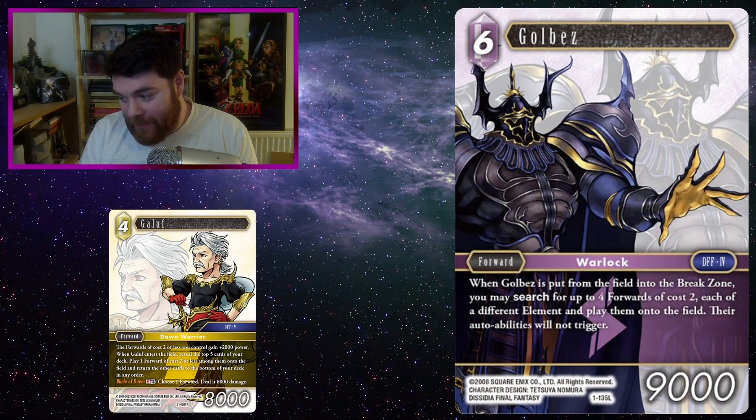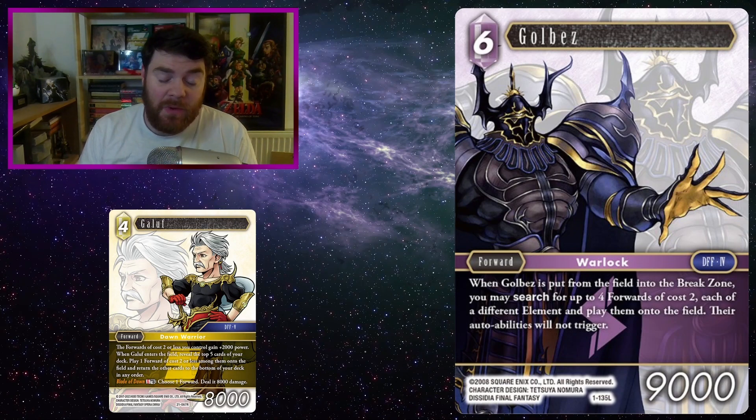Galbears! Yeah, so I haven't actually built this deck yet, but it is coming down the line. Just being able to play like 4 two-costs onto the field through Galbears, and then potentially 1 off of Galif as well, is fantastic. Obviously Galif doesn't care about the element of the forwards entering, Galbears kind of does, but there just have to be 4 different elements — that's it. I'm not going to make this into a Galbears video, but I'm just going to go over a few interesting choices for Galbears with Galif on the field as well.